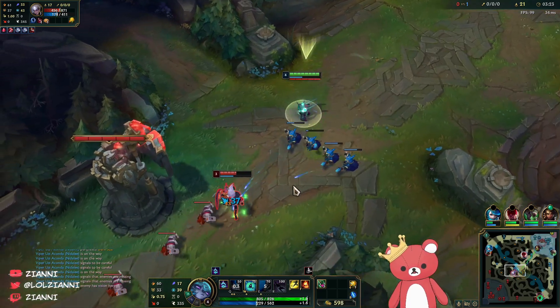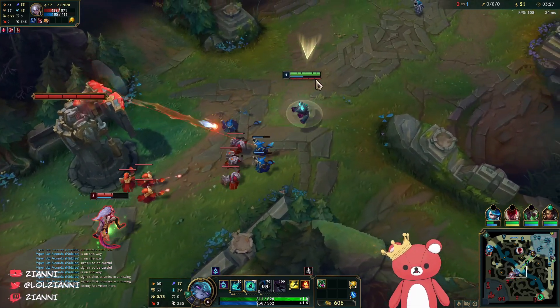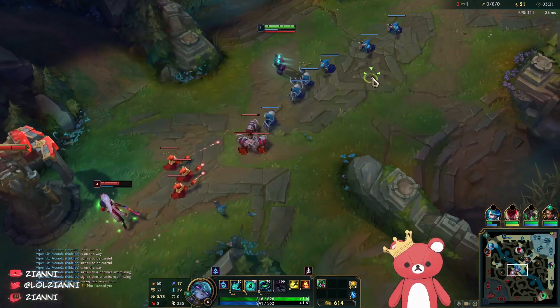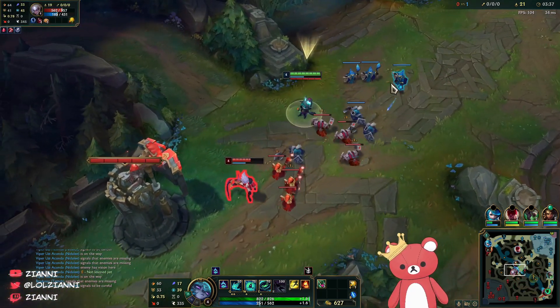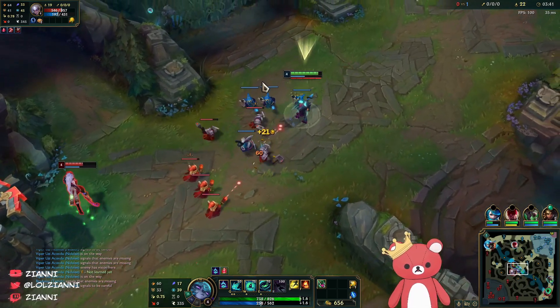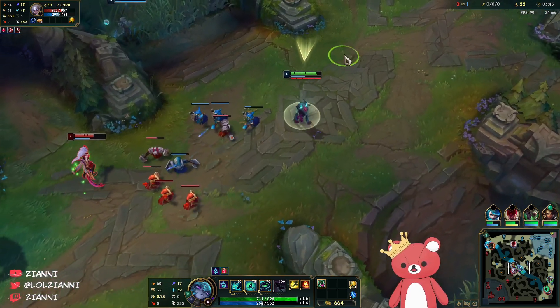Graves is still bottom so we don't really need to worry about it, but we just want to make sure we're pressuring her on every single one of these minions to make sure she's losing HP. Eventually we can set up a kill window or get a counter gank. It looks like they're just not doing much — I'm going to let her walk up to this one.